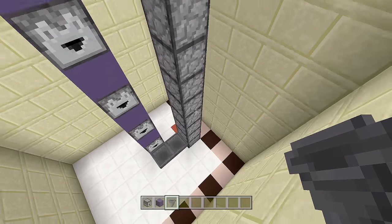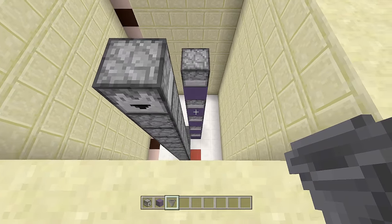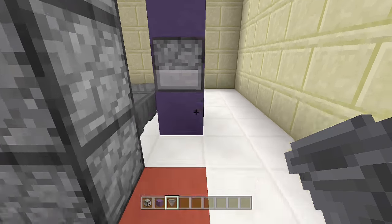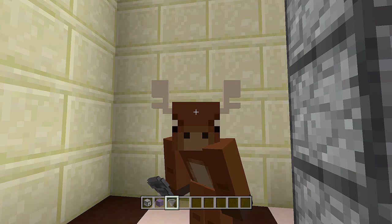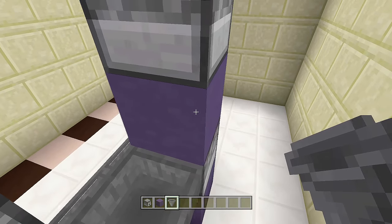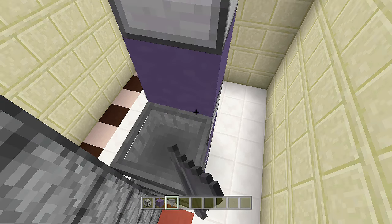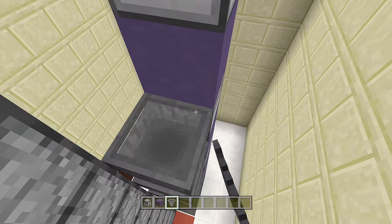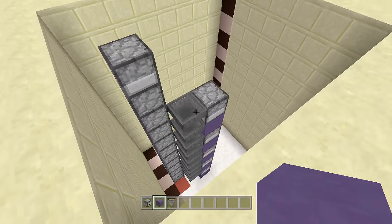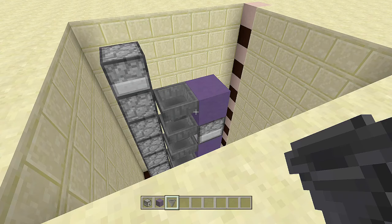Come all the way back down to the bottom — the front of the ATM is right here. Take out your hoppers and, going into sneak mode, place a hopper going into the side of our dropper. Get on top and jump up to place a hopper off the side of every block going upwards — one, two, three, four, five, six, seven — all facing inwards toward the droppers and blocks. Then place a block right on top of the dropper and one more hopper going into the side of that block.